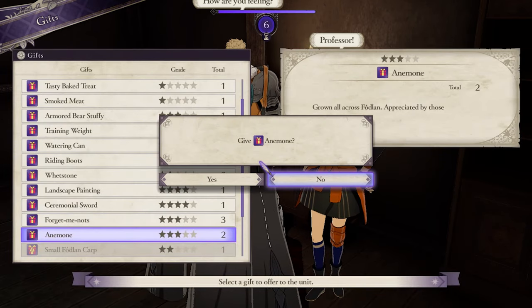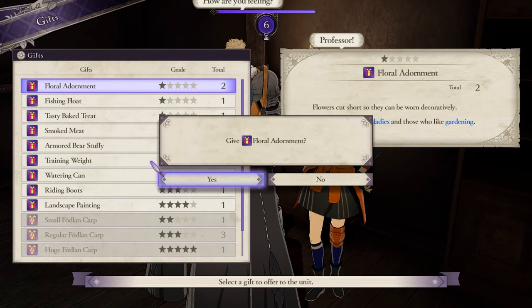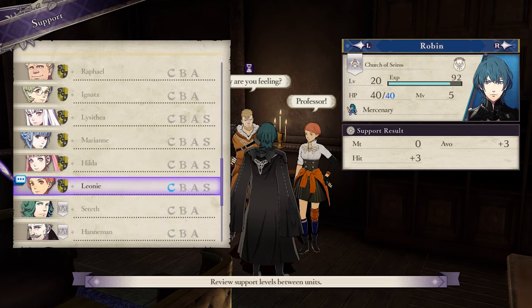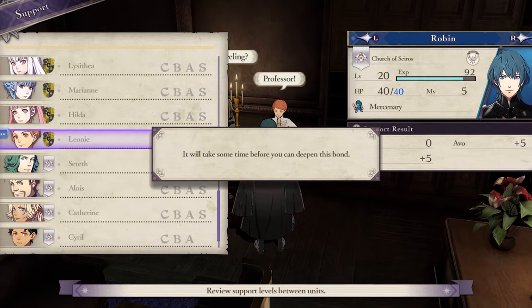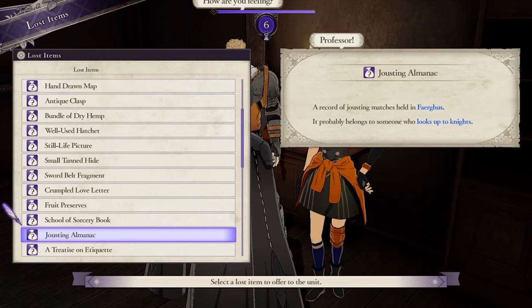About 30 gifts total should bump up a student's support from 0 to B, so you're going to want a lot of flowers. One thing to keep in mind is that you want to be careful about throwing everything you've got at a student in one go. You cannot increase a student's support rank multiple times in one day, so be sure to constantly check their support status in the menu. If the next rank B is highlighted in blue, that means you can't increase the support rank anymore, so don't give them any more items — they'll just be wasted. You'll also get a message that says it will be some time before you can deepen this bond.